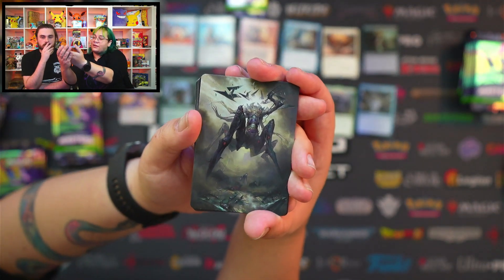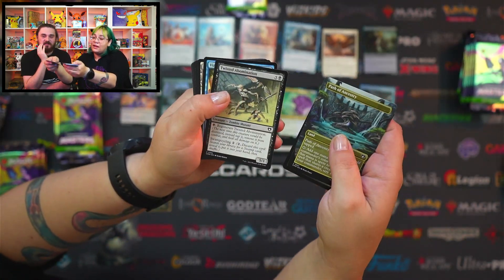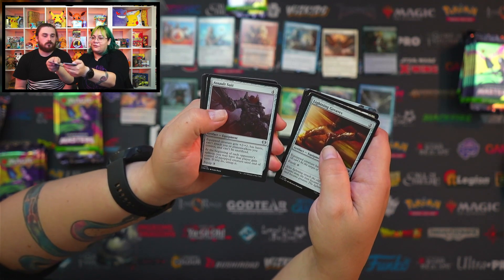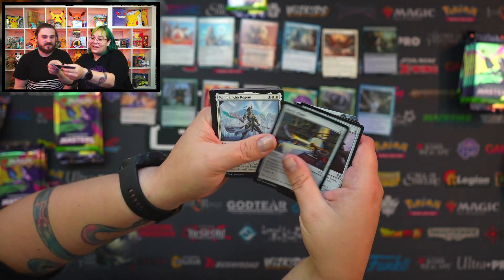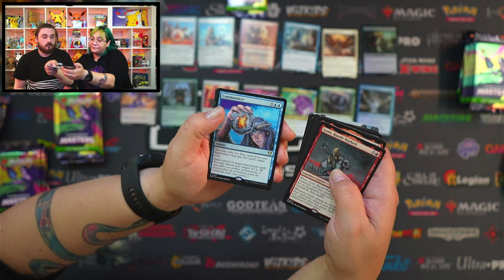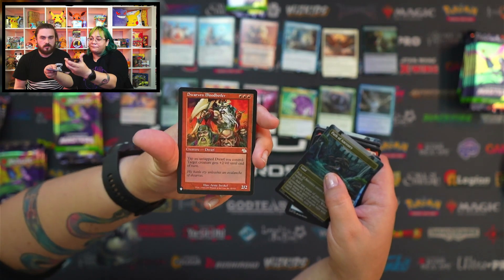We've got some horror art that Adam is a big fan of. Swamp, Path of Ancestry, Twisted Abomination, Vizier of Tumbling Sands, Ash Barrens, Terramorphic Expanse, Crows of Caer Caorun, Lightning Greaves, Assault Suit — I do like the shenanigans with Assault Suit, if you don't have one in one of your decks better get one because it's crazy. Hero's Blade, Kemba Kha Regent, Captain Ripley Vance, Godo Bandit Warlord, Commandeer, Path of Ancestry shiny this time, and Dwarven Bloodboiler. Pretty sweet — it's definitely getting better.